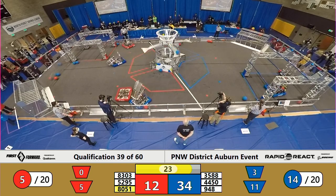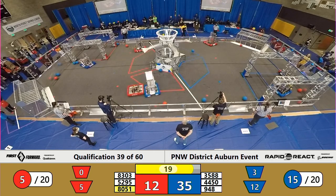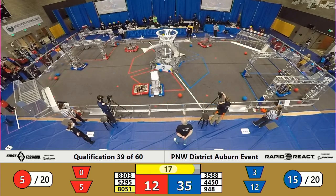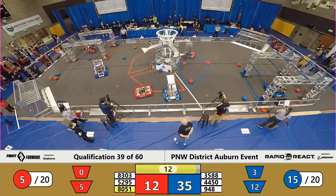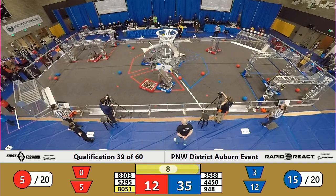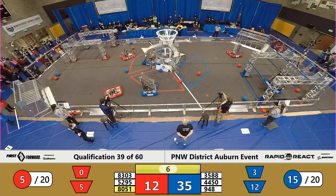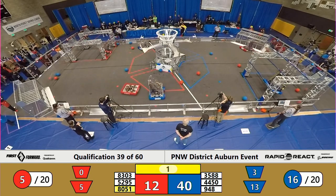With that whistle rendering endgame, Alternating Current 5295 is still working on cargo. 4450, the Olympia Robotics Federation, is back in the blue hangar zone and appears to be the first robot to attempt to hang in this match. 948 gets out of the hangar zone right as 5295 charges in, but it looks like their hangar mechanism didn't work — one up, one down — and now they're over height, out of the hangar zone. Flags in the air from the officials as we come to the end of our replay of qualification match number 39.